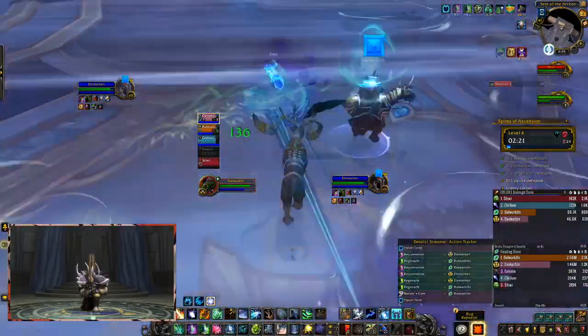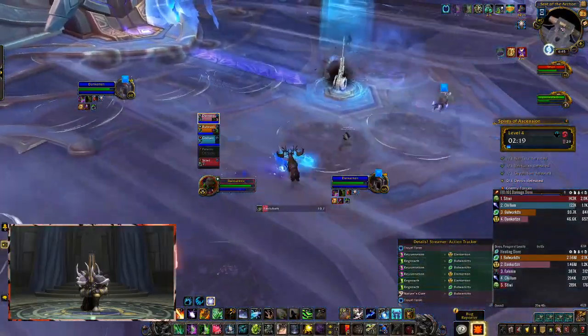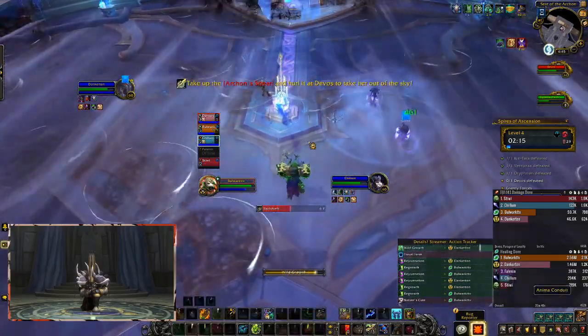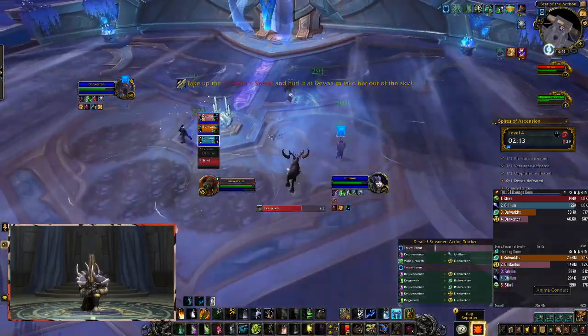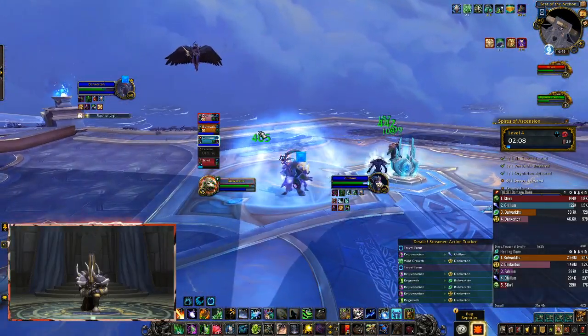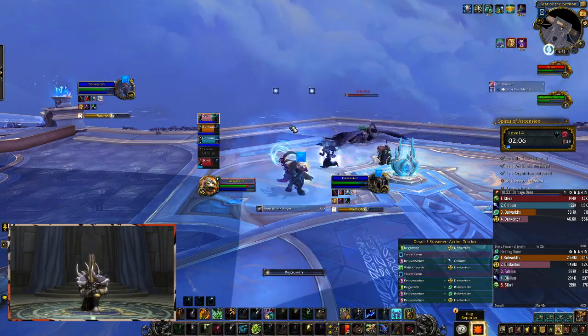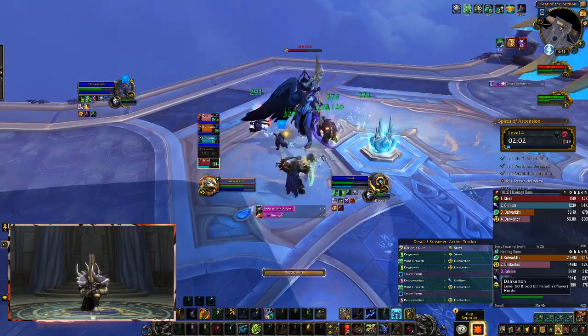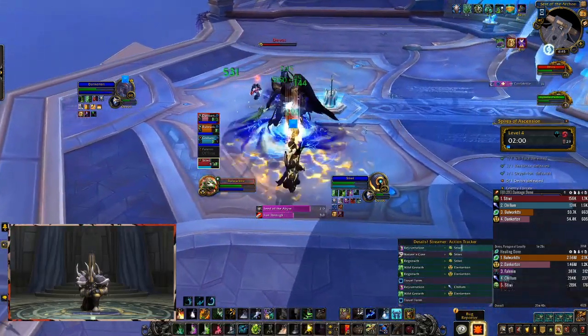Players are also going to get Lost Confidence on them — just make sure you run that out when it expires, or dispel it outside of the circle everyone's in. Then you're going to have a second phase. It's very important to pick up the electrical balls as fast as possible and bring them to the middle so you can throw the spear at the boss and bring her back down. Then you just rinse and repeat.